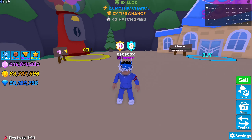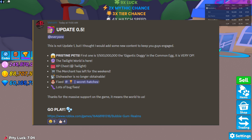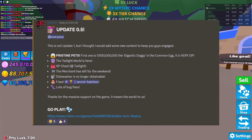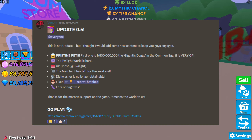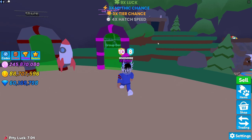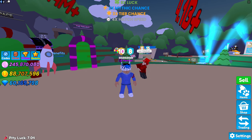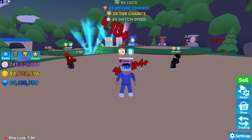This is all the new things. This is not update 1, but I thought I'd add some new content to keep you guys engaged. Pristine Pets — first one is 1 out of 500 million: the Gigantic Doggy in the common egg. It is very OP. The Twilight World is here. The merchant has left for the weekend. The Dishwasher is no longer available — it was in the common egg. Fix the channel in secret hatches, and lots of bug fixes.